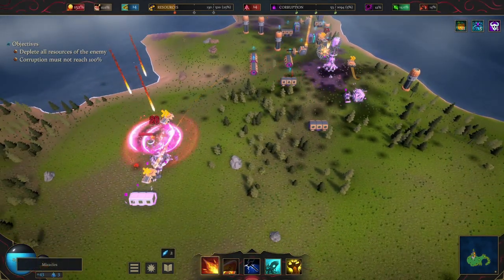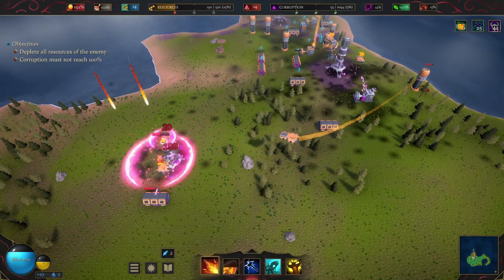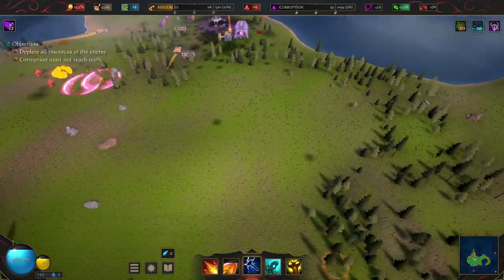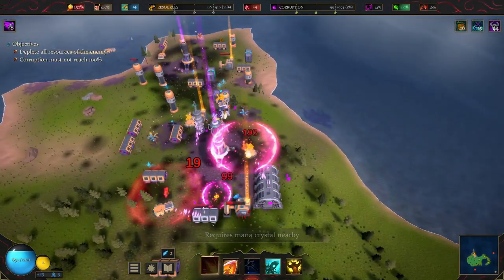The computer is attempting to build a colony on an island, and your mission is to destroy it in order to limit the corruption spread by its terraformers, and to drain its resources until it is forced to retreat. The player does this by casting damaging and summoning spells, which they can upgrade in between islands.